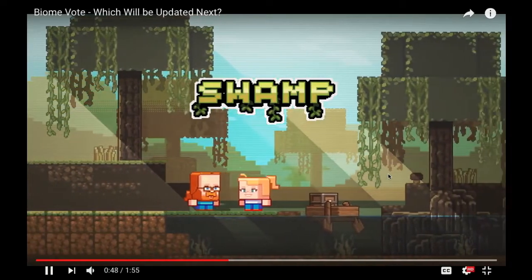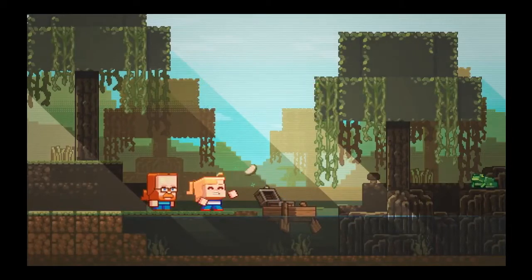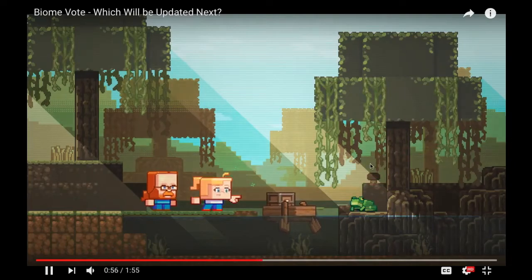Now for the Swamp. This is a boat — a chest boat. I feel like regardless of who wins, chest boat needs to be added. Everyone loves chest boat. And look — it's our new friend, the frog. Look at this dude. We're not that close. I like them, they're cool.